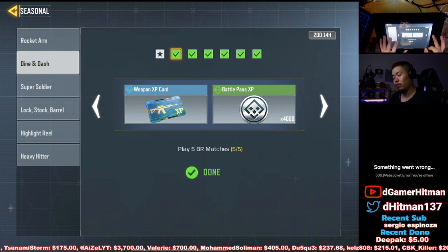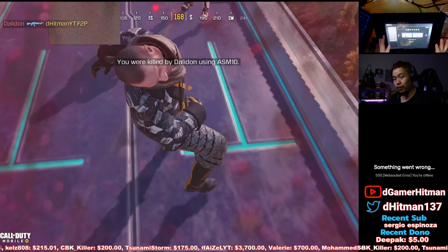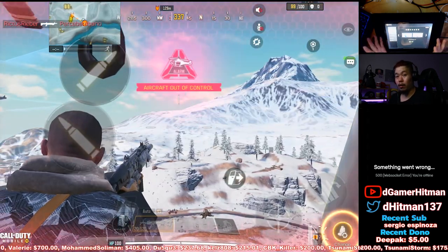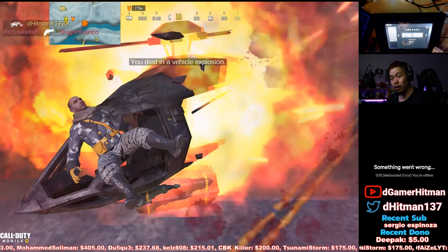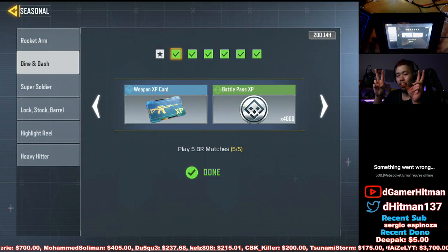For the five BR games challenge, you can actually finish each game super fast. I've tried three methods. The first and best method is to just land on the platform — you'll instantly get killed by someone there. If nobody's there, get on the chopper, fly as high as you can, switch your seat, and let the chopper explode.